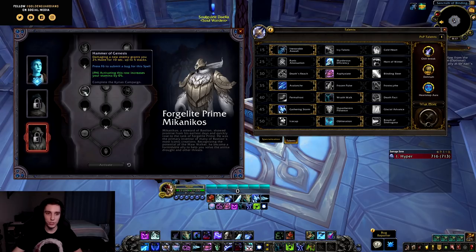Then we have Hammer of Genesis: damaging a new enemy grants 2% haste for 10 seconds, stacking up to 5, so hitting five new enemies gives 10% haste for 10 seconds. Getting 10% haste on opener is nice — it helps you do your setup a little bit quicker, and as Unholy you'd get your whole setup going faster. However, neither Frost nor Unholy get instant damage on targets — we need to set up. The only spec this might be decent for is Blood; for Frost and Unholy I don't see this DPS trait being too useful.